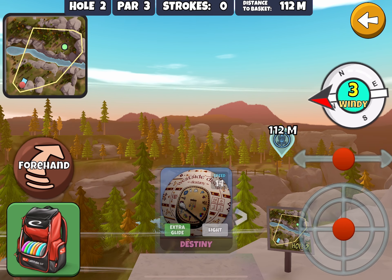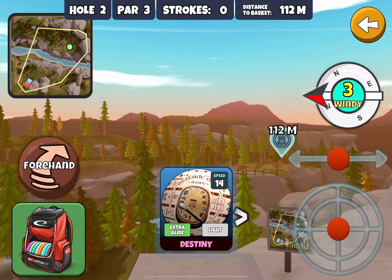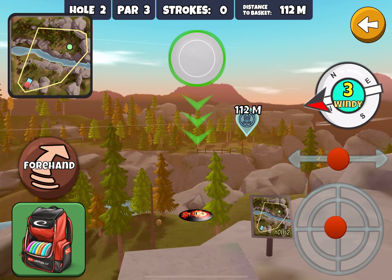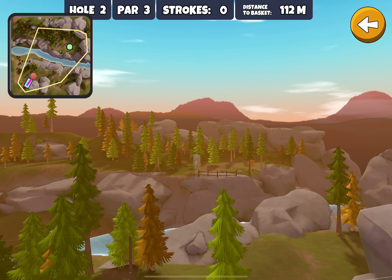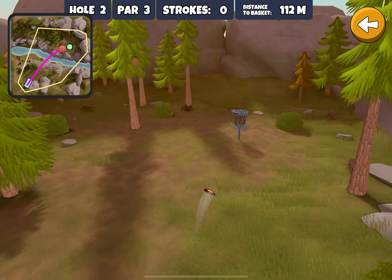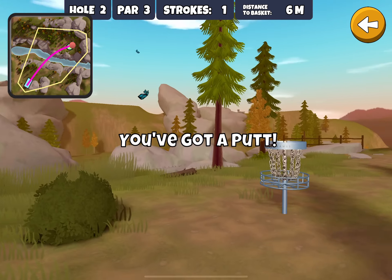Hole number two. Nice strong wind again — it's a windy day in Grizzly Gulch. I think I'll use my PD and put just a little bit of a hyzer on that for the wind. I like the way that PD sticks the landing.